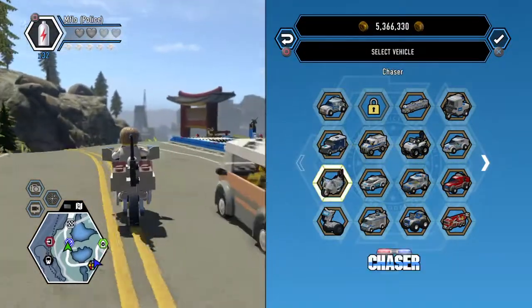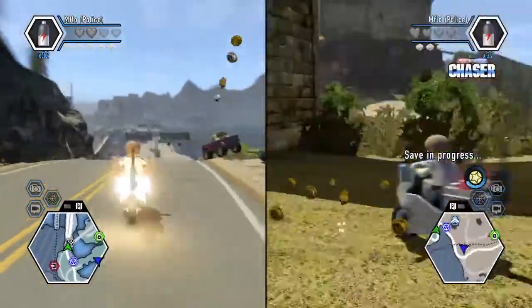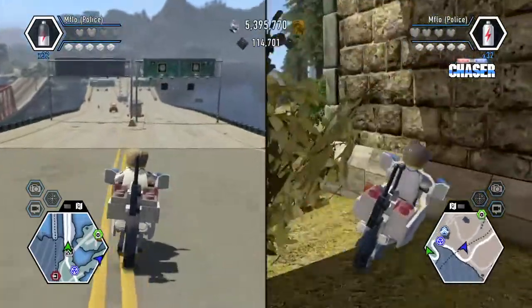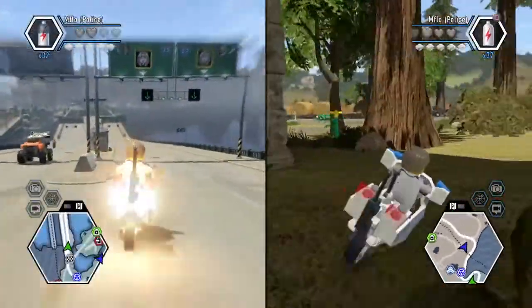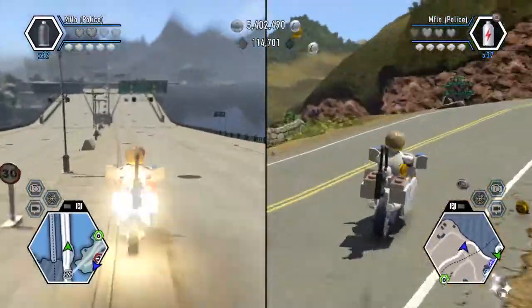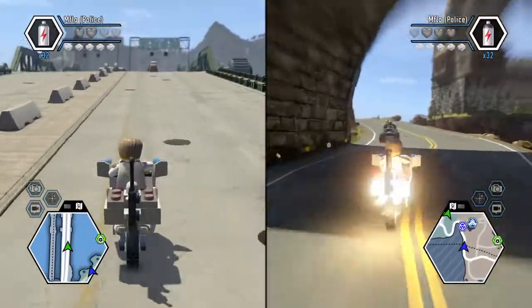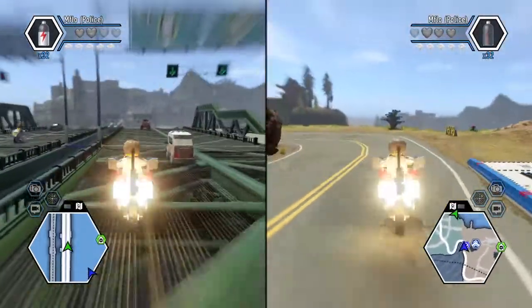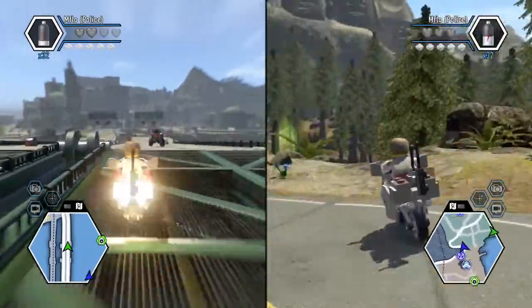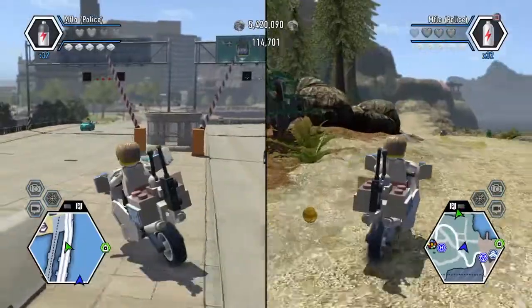Comment down below if you can think of a quicker way how to get here. And now we should be coming to Blackwell Bridge. As we go down Blackwell Bridge, keep on going. We should go down and it's not far from here. We just need to cut into this lane.